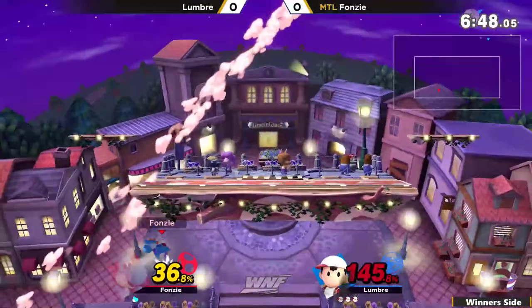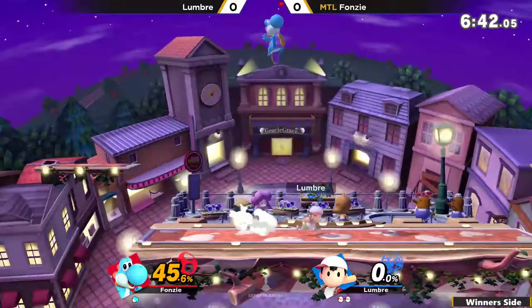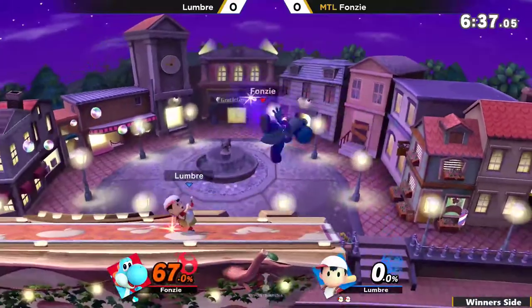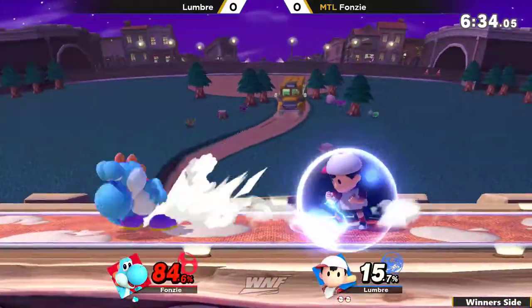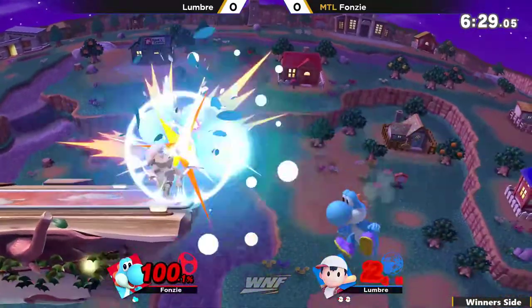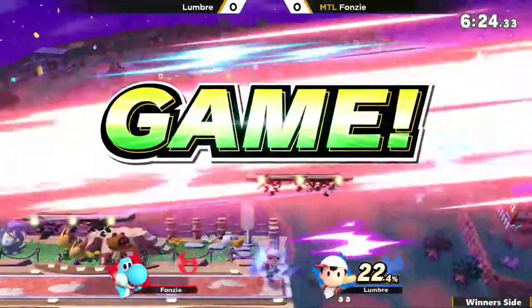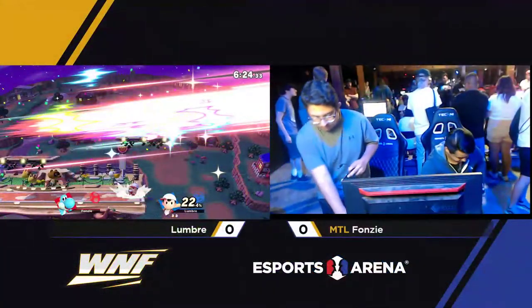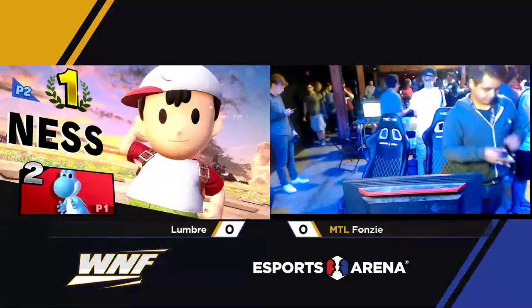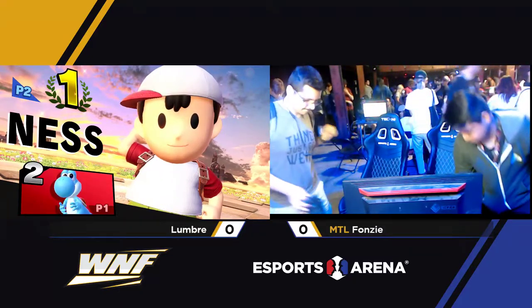That aggressive option from Lumbre — rising up there, that is going to be enough to take the stock. Good burst option from Fonzie, but does he have it in him to bring this back? It's unfortunate that Fonzie SD'd right at the start of game number two — that really just kind of set the tempo for the rest of the game, especially since it was so early. Unfortunate for him; he still had a good showing and kept it competitive for a little bit, but there's only so much you can do with that deficit.